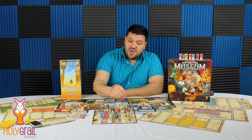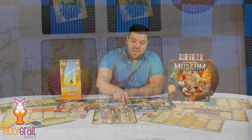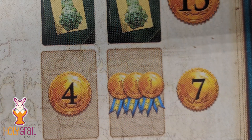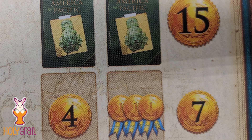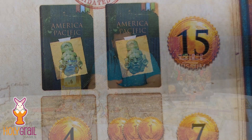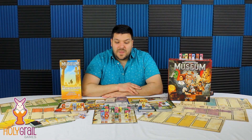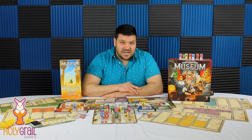It does feel like advancing on a track — I come here and then I move up a little bit more. And then this last one here: I can either get four points on the scoreboard or get three point tokens handed to me. But the first person to get here will get 15 points and the second person will get seven points. So again, it does feel like advancing on a track — first person to the end gets a bonus. Very cool, very interesting. I like it a lot.